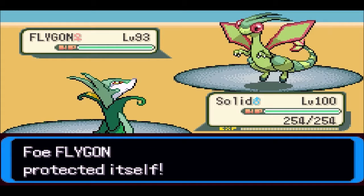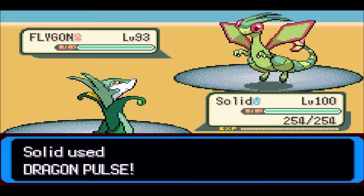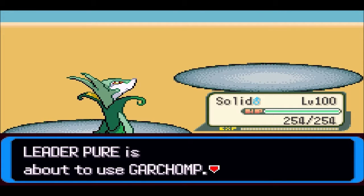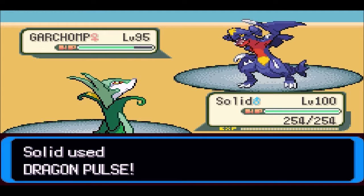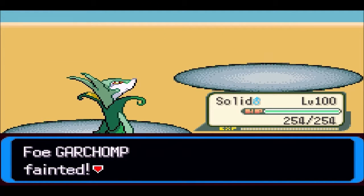Let's go back to just spamming Dragon Pulse. Of course I got Protect — why wouldn't they? No more spamming Protect for you. Now let's take down the rest of your team — hopefully you don't have anything else that has Dragon-type moves. So far, you don't — just Garchomp. Is this going to one-shot the Garchomp? It should. Yeah — and we got a critical hit, don't know if we needed it but we got it anyway.